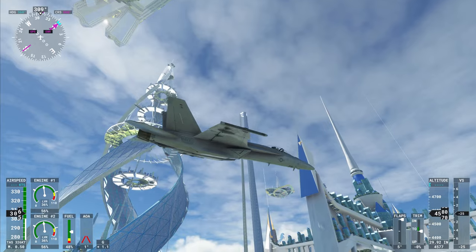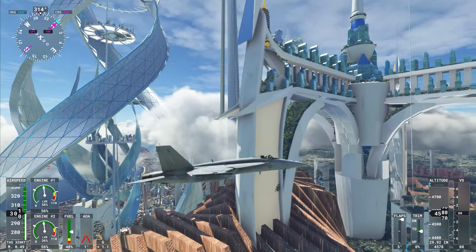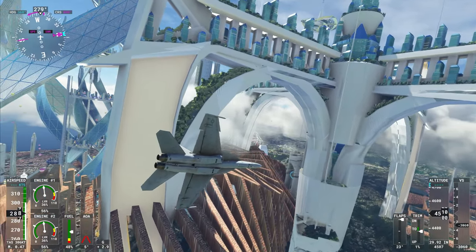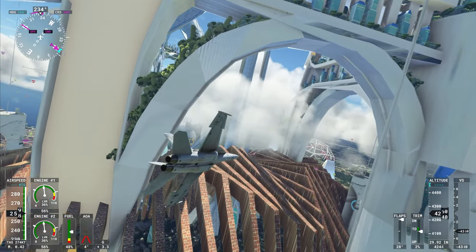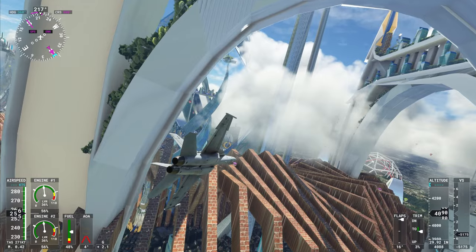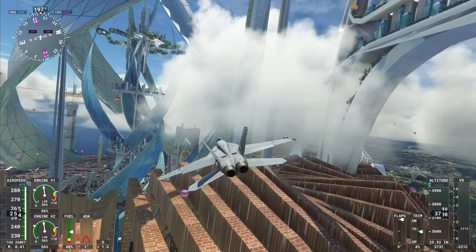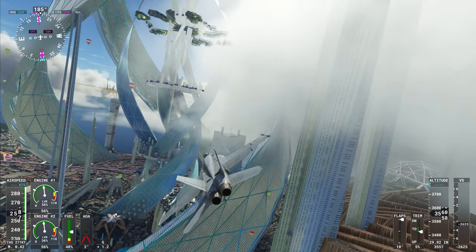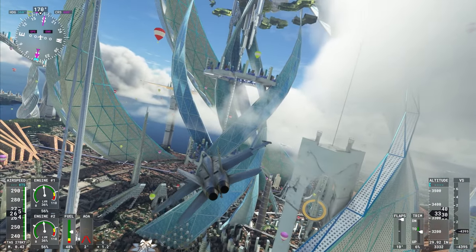The website points out that this city is actually taller than Mount Everest, so it is truly massive — and I think that's very well conveyed just by flying around here. You're likely going to need to use a fast plane. I've chosen the F/A-18 here, but you could equally, if you want to go for the full sci-fi experience, use the Halo Pelican, which of course is free with Microsoft Flight Simulator. I think that would really complete the sci-fi fantasy feel here.